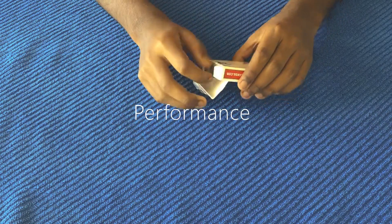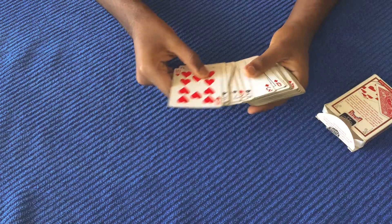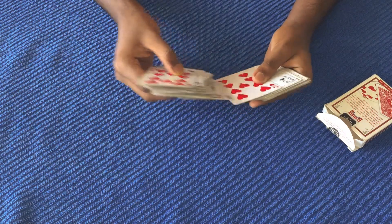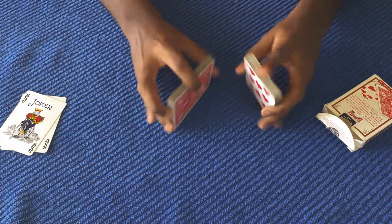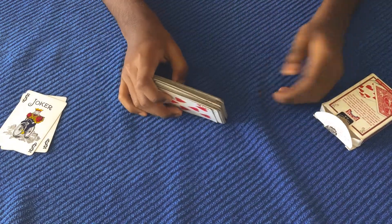I'm going to start off by opening this deck, and I'm going to go through the cards and remove the two jokers, because they're not going to be required for this card trick. I'll place them off to the side, and I'm going to proceed to give this deck of cards to the spectator and ask them to shuffle it.